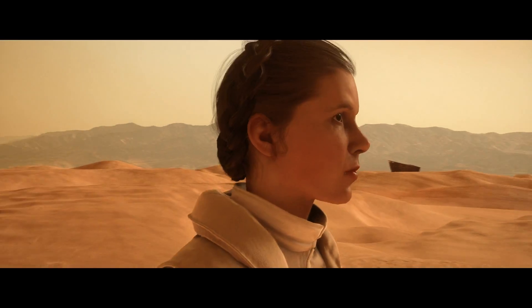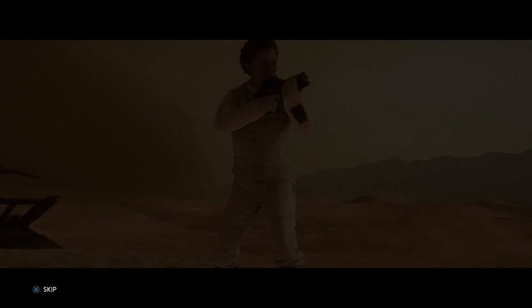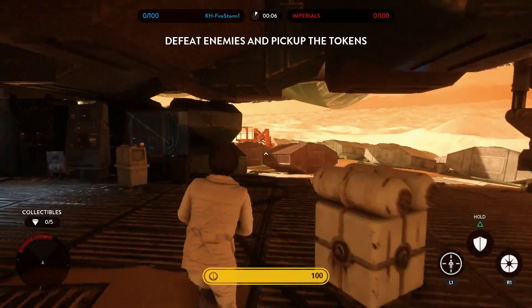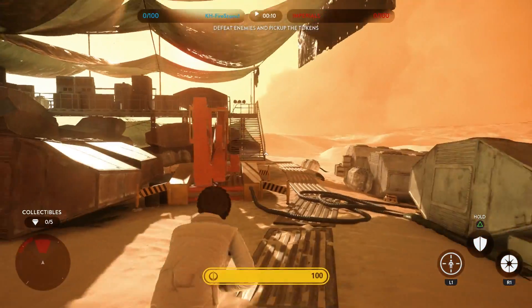Run through the beginning and get a few kills until those heavy blaster guys show up, and run to that skeleton you see me at in the video. When the enemies come into firing range, pretty much lay waste to them. Once their numbers are thinning, it's safe to run out and get some tokens. Pretty much rinse and repeat this process and you'll have this one done in no time.